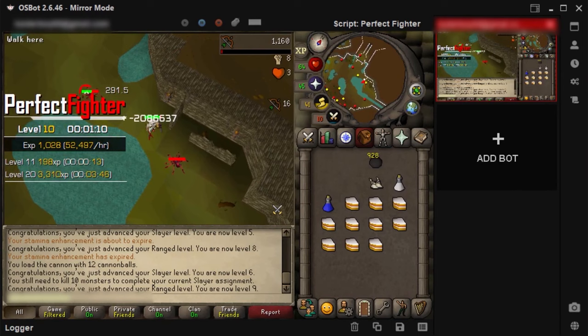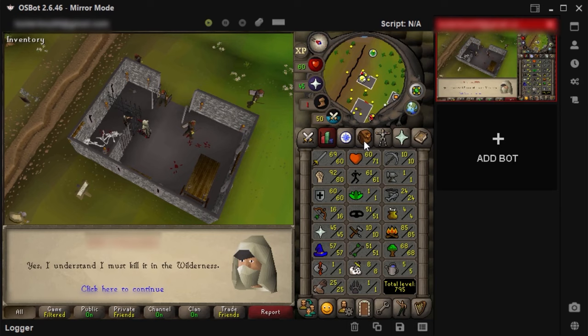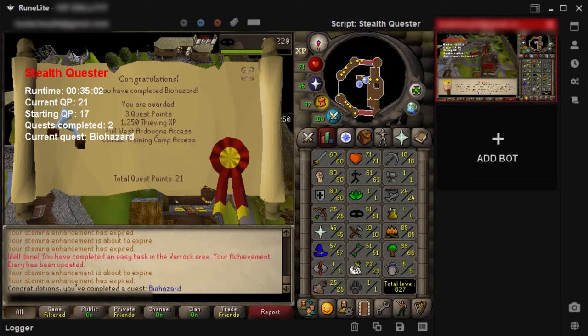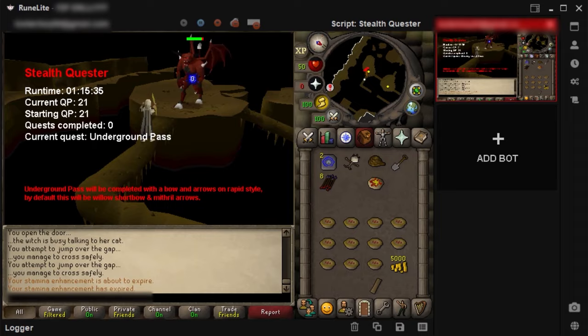Levels are extremely fast here. Once the task was finished I tried wilderness slayer once again and got 91 lesser demons, and I'm using the perfect fighter script again — it's probably one of the best fighters on SDN. I finally reached 25 range so I started botting the biohazard quest, which gave me 3 quest points. Now we are doing the underground pass. We are one hour in and it's obviously taking longer than it should since we have to range the demons with an oak shortbow. The quest is finally finished and we unlocked the Iban staff.